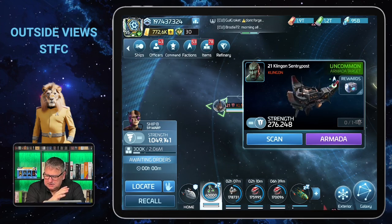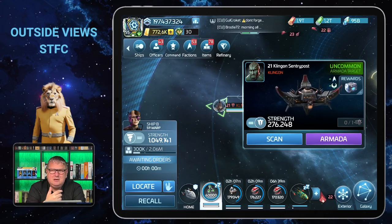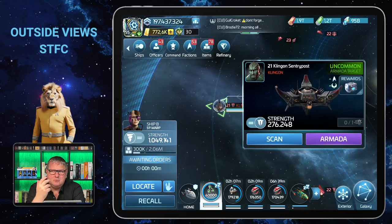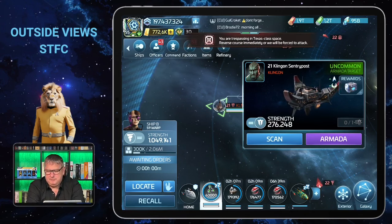The good thing is you can calculate with that. If you are starting armadas with your alliance, it might be good to talk to the others in your team before you start the armada — really call before you start — so that everyone can bring different debuff officers.